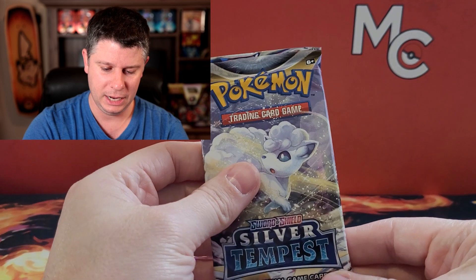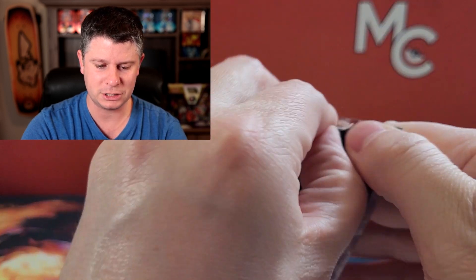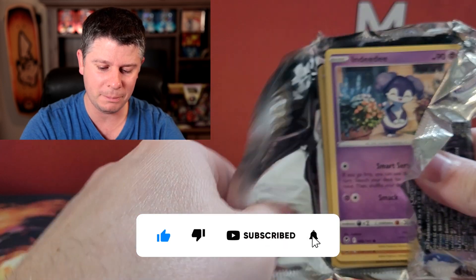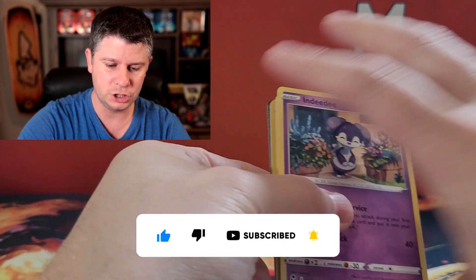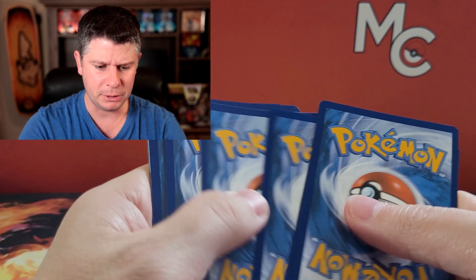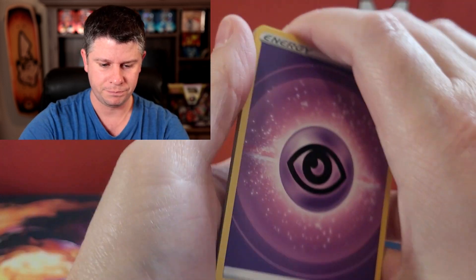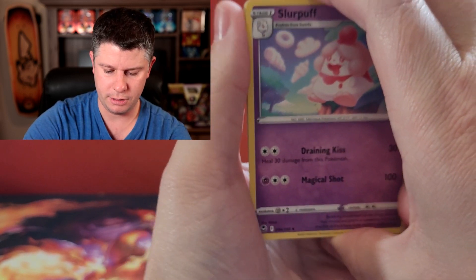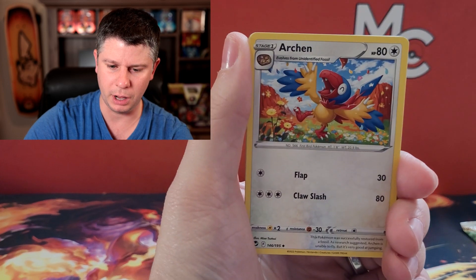So anyways, what do you guys think? Have you ever seen that before? What do you think of it? Leave a comment down below, and let's wrap up with these last two packs here. This is just a short little video today. For those that haven't seen me before — hi, my name is Mark, I'm the Millennial Collector. Please hit that subscribe button down below if you're new here. There's a code card for somebody — Silver Tempest. This is the only set from the Sword and Shield era that I don't think I ever actually opened up a booster box.